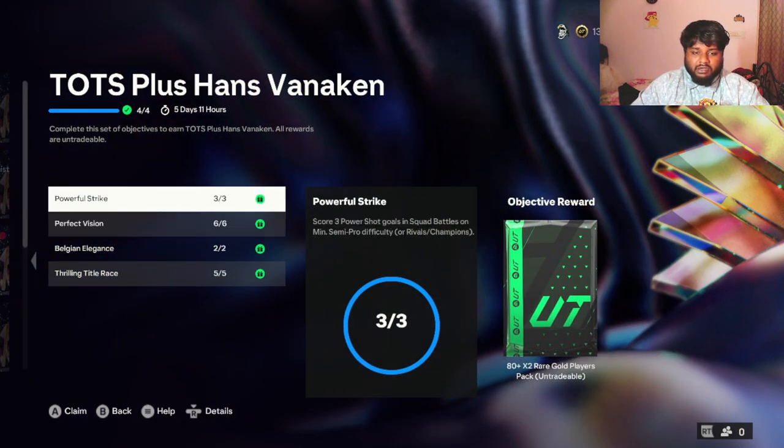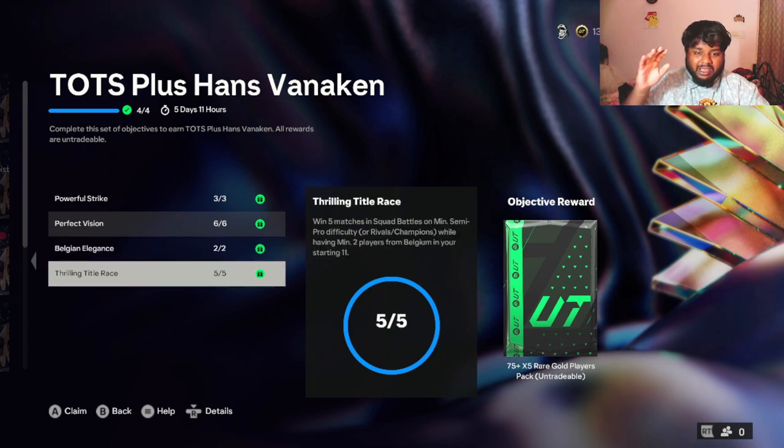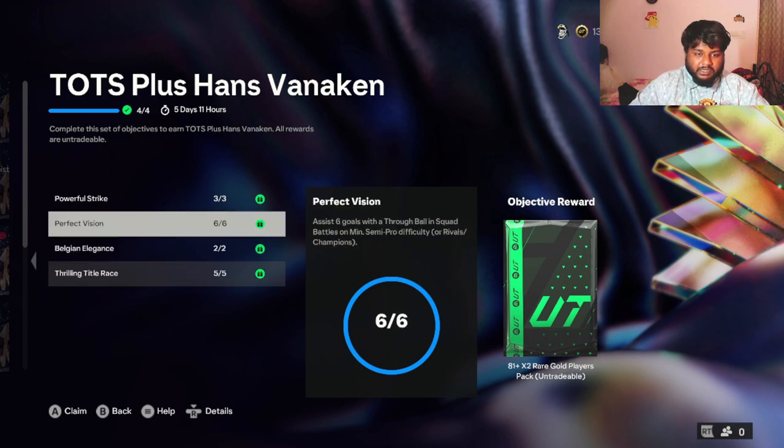Now for the objective requirements: score three power shot goals — easy; assist six goals with through balls — very easy; score and assist using a Belgium player in two separate matches — very easy; and win five games while having a minimum of two Belgium players — also very easy. So if you have two Belgium players in your squad you can easily finish this objective.